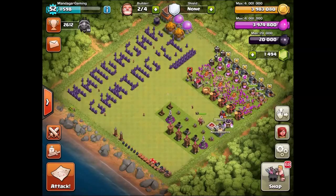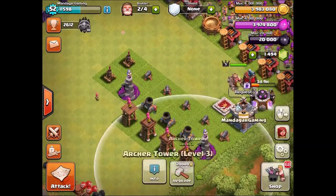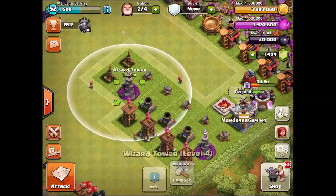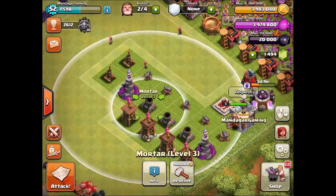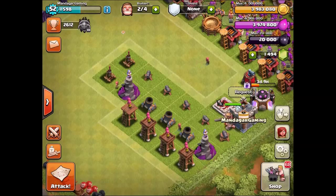In this video I'm gonna talk to you about the upgrade order and how I plan to do things. If you look at my defenses you can see most of them are here and it's all very low level — level 1, 2, 3. The Wizard Towers are level 4, Mortars level 3, Cannons level 1. So there's not much defense.